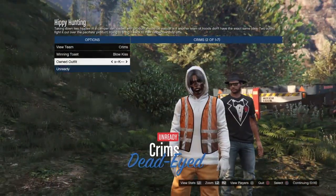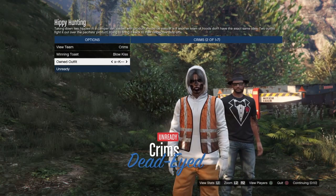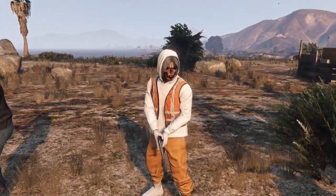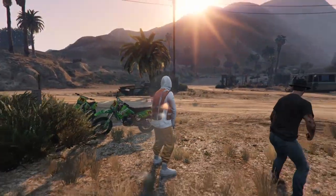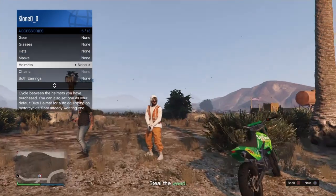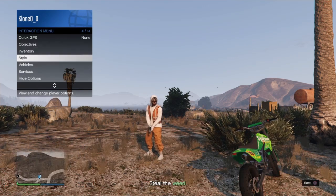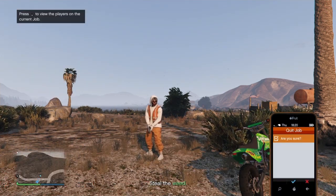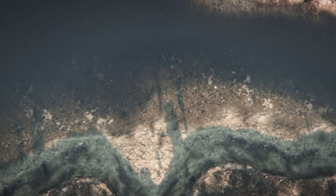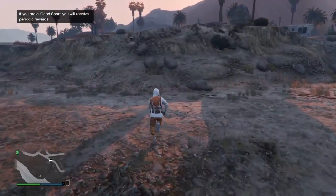Make sure the outfit is on the first slot or the last slot — if it's on the first slot scroll once to the right, if it's on the last slot scroll once to the left, so it merges the vest onto it. Now you have the vest on the outfit. Wait until it starts up, then put on earrings or an earpiece — I'll use earrings to be safe, because if you put on the earpiece through gear you might switch to the rebreather and the hoodie will go down. Exit the job through your phone.